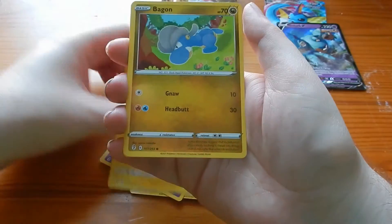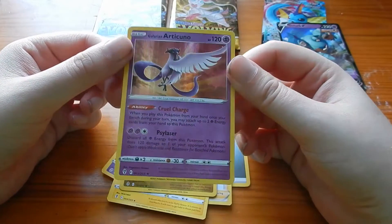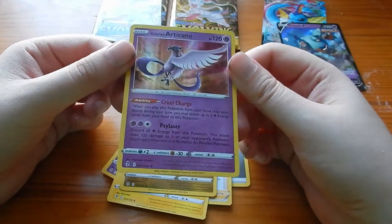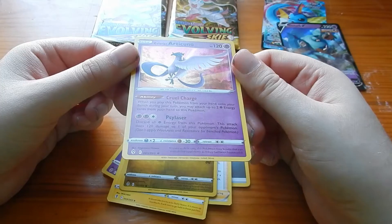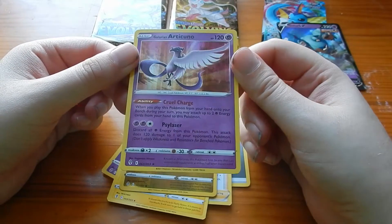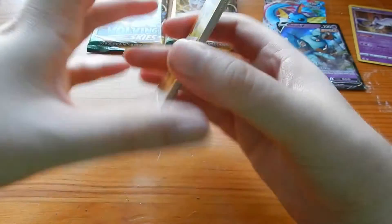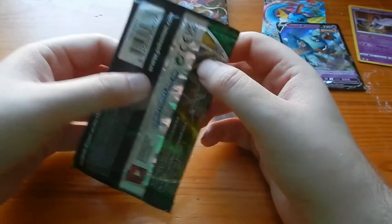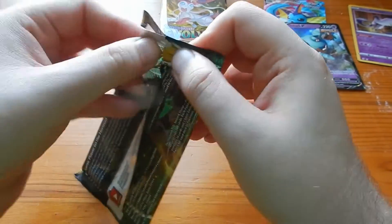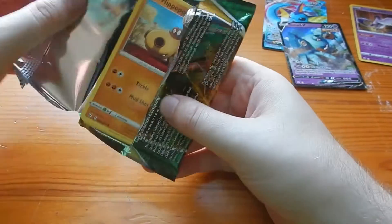Rion, Ribombee, Fletchling — oh, Galarian Articuno, just a regular holo. I think that's the only one I'm missing of those holos. I'm fairly certain I'm going to put that there because it is a Galarian Pokemon. I like it, but I'm really hoping that within one of these packs I get something else.